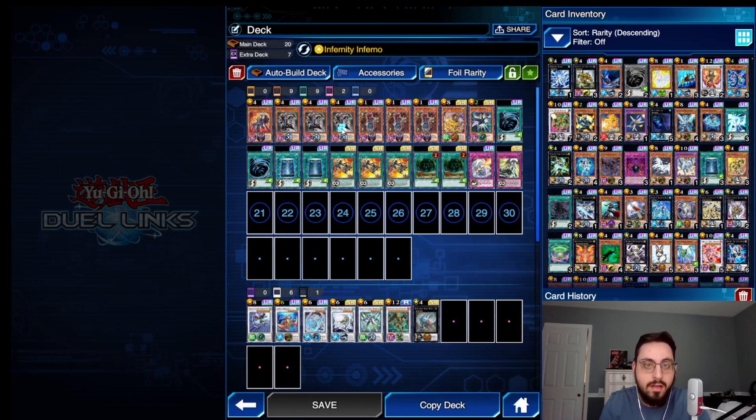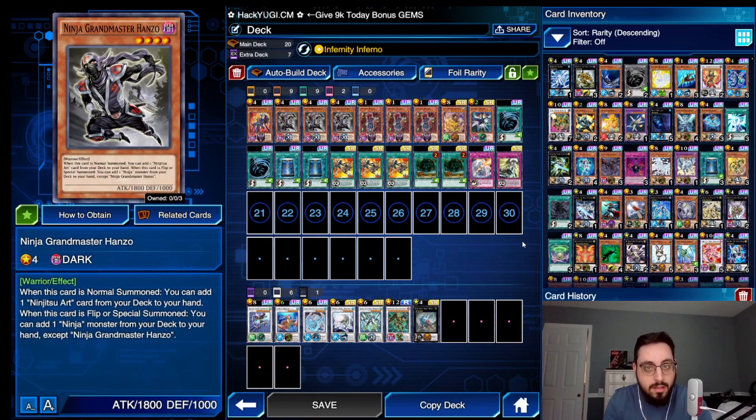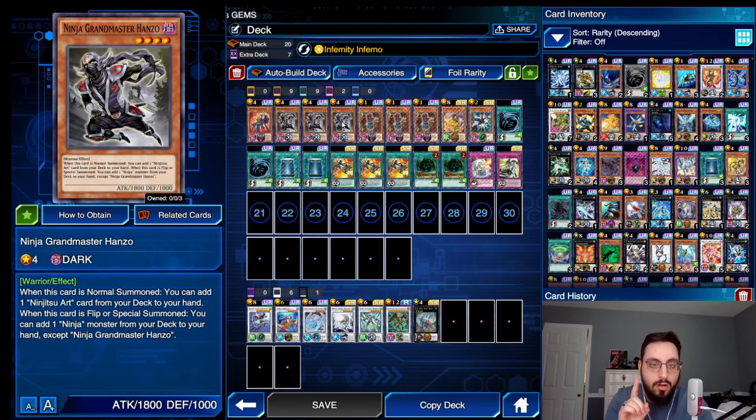Today we have a fun little deck profile: Ninja Infernity. Now you may be saying to yourself, what? Well, Ninja Grandmaster Hanzo is really cool because when you pair it with Yellow Dragon Ninja, it becomes a one-card way to deal with a monster and two back row.